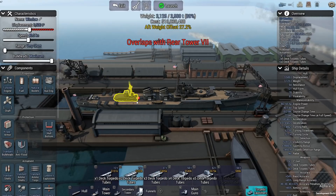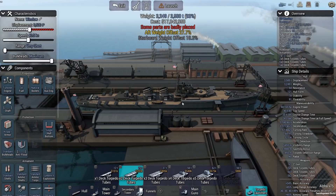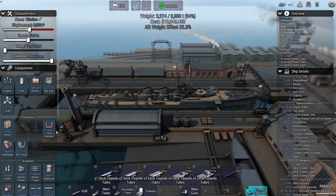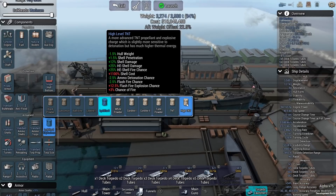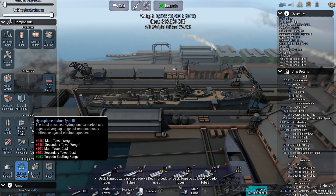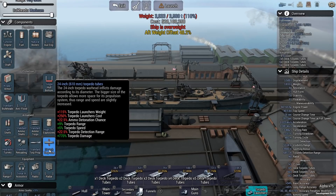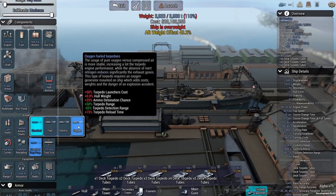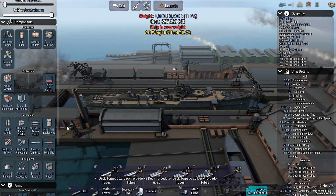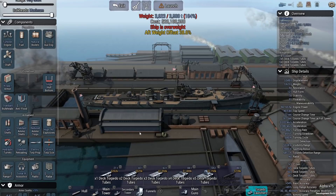We're probably only going to get one shot at this, so it's important to make the most of it. We're getting close on weight now. Let's switch our explosives to something a little less likely to be an issue. I'm probably going to need at least some acoustics — sonar 3 isn't too bad on weight actually. The torpedoes are going to be what weighs a lot. Let's go with electric torpedoes. Rangefinder and radar don't matter. We could probably go with fewer torpedoes and gain some weight back — our aft weight offset is crazy high. Switching to Krupp 4 armor will save a little bit.